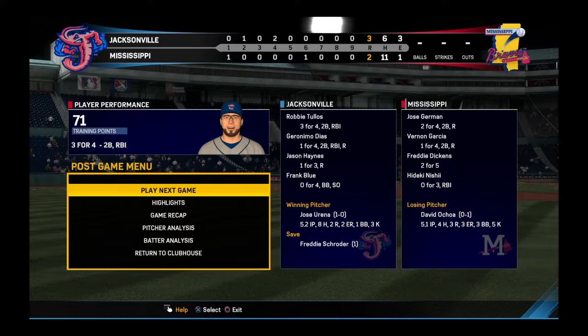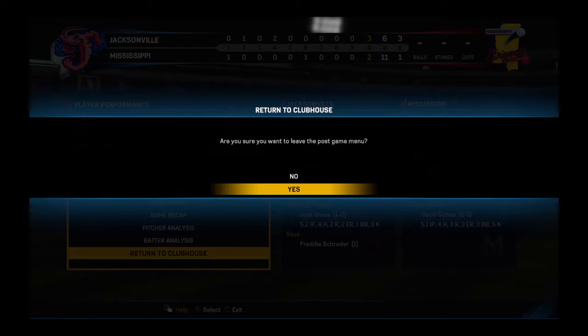3-2 the finish in tonight's game. The Jumbo Shrimp get the win despite three errors in the field. Jose Arena earns his first win of the season.